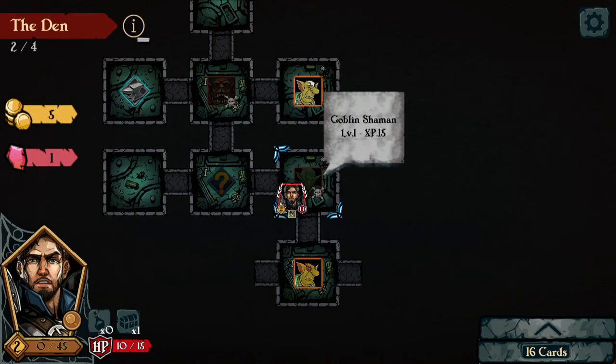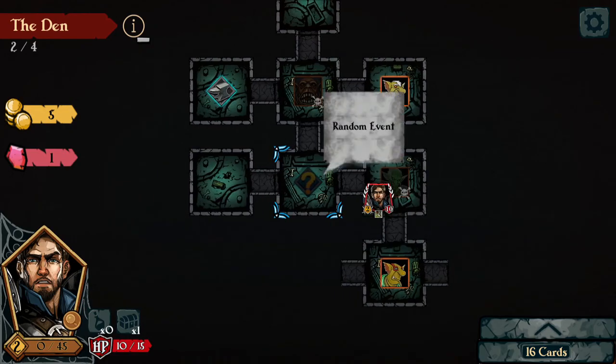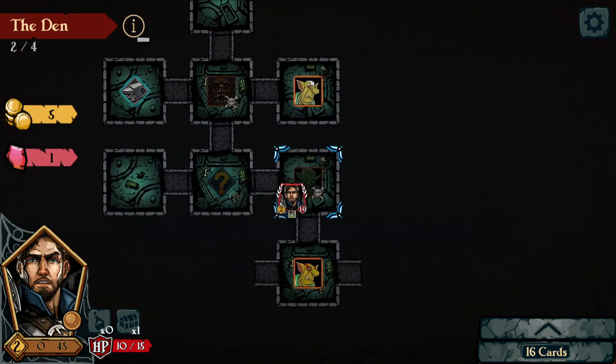Where are we at HP-wise? We're at 10 out of 15 HP, so we have to figure out how to actually gain health. It looks like there's an icon for potions, but I haven't seen or collected any as of yet. You definitely want to keep your main character as far back as possible, especially if their HP is low.